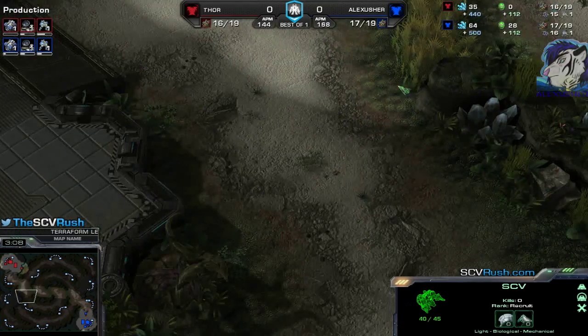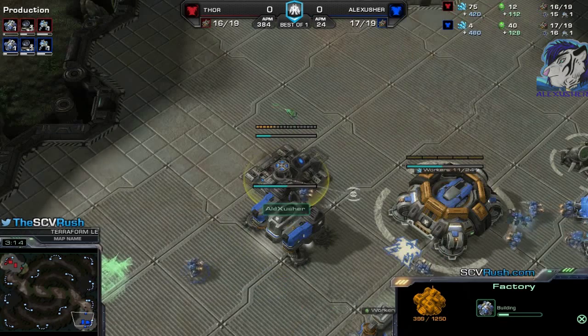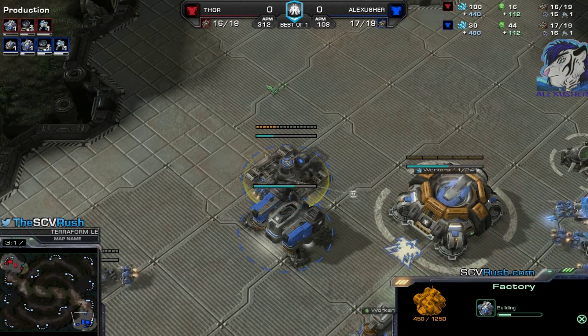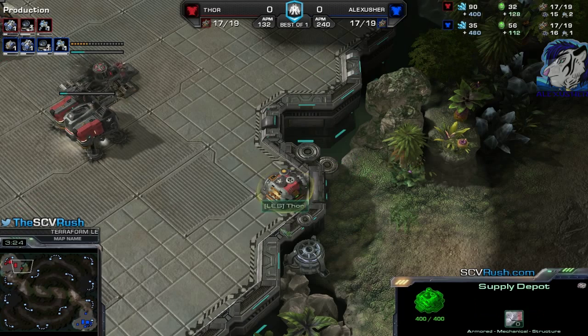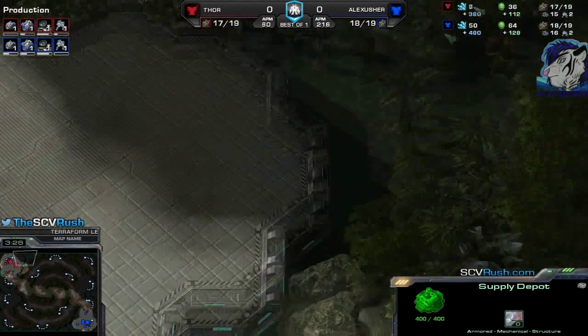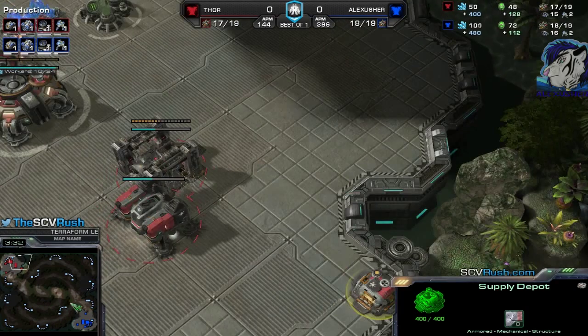Scout with the hellion. Grab your three hellions at the front. As soon as you have six marines and the medivac finishes, load up all the marines, boost across the map, and elevator everything into the main base. The hellions go in a nice dark spot where he doesn't see them.